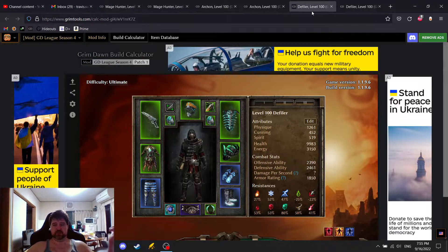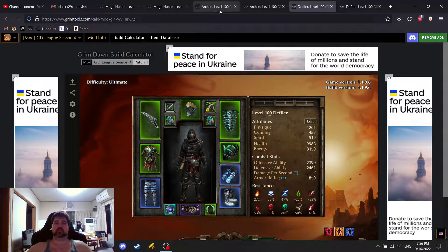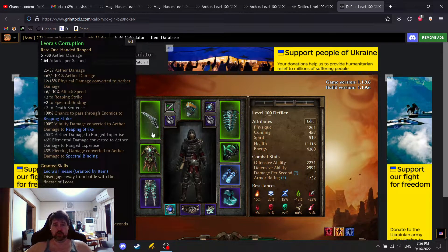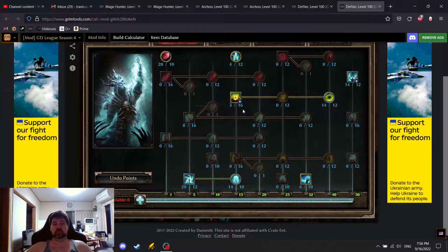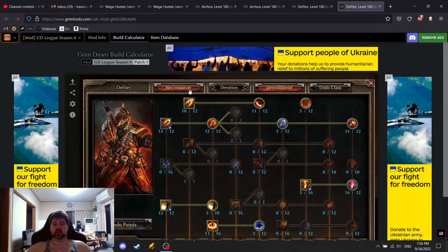So I have my Mage Hunter starter and my Defiler starter — those are the two I'm really thinking about starting. Archon is one I'm really interested in, but it's not the one I'm thinking about starting. I think Archon is just too weak right now because of the modifiers for both Shaman and Oathkeeper. Looking at an alternative direction for this build: keeping the gun and shoulders for that 100% elemental conversion, and changing out the necklace. This new necklace gives Ravenous Earth modified damage, Aether damage to Ravenous Earth, turns Ravenous Earth to 100% Aether damage, and gives plus one to all Necromancer skills. Using this necklace, I basically swap to Ravenous Earth as my resistance reduction and remove Blackwater Cocktail.